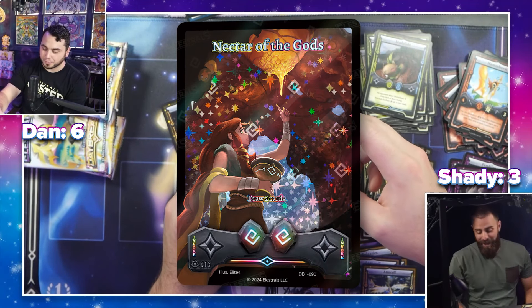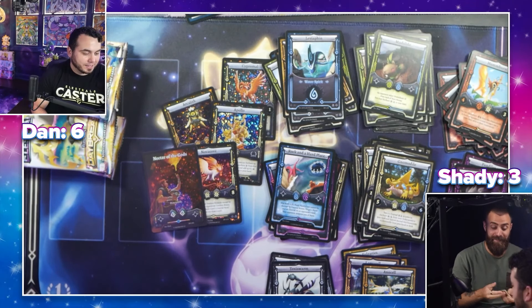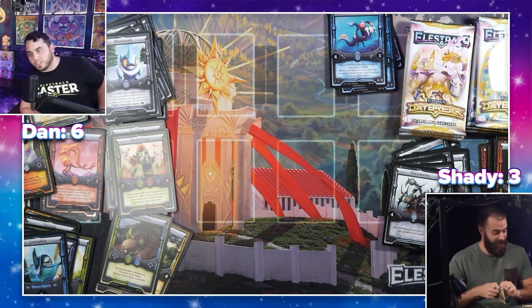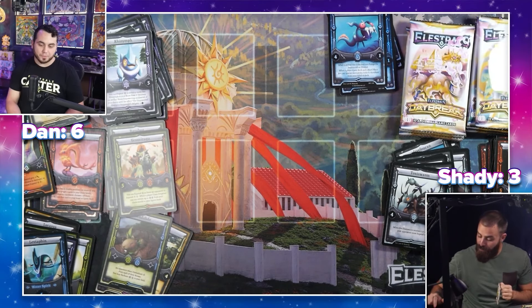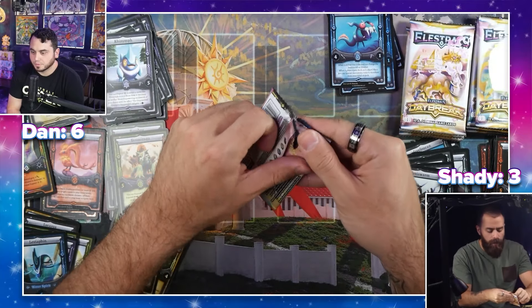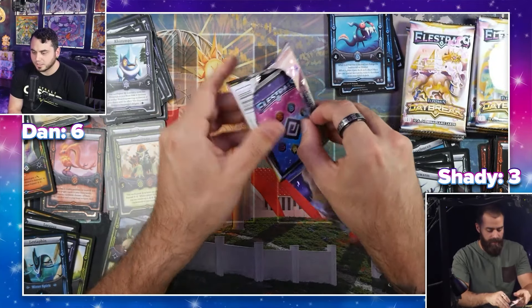That Dector of the Gods is my new target for when I win this pack battle. It's six to three if my math is correct. That's one stellar away — not a big deal, I'm not out of this.